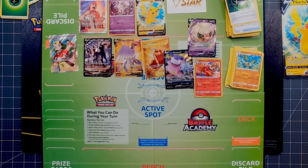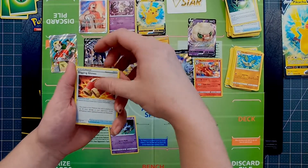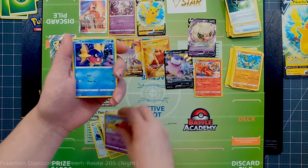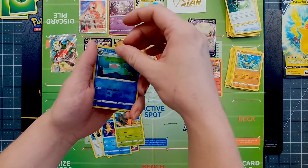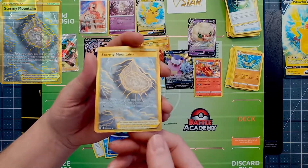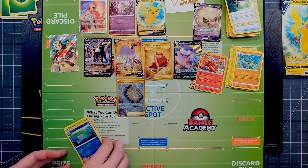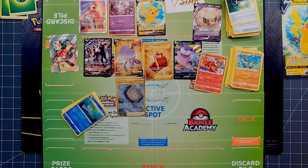Alright, my last pack — Evolving Skies, don't disappoint. I don't even want to look. Oh my gosh — another gold! Gold Stormy Mountains from Evolving Skies. I can't be disappointed — three gold cards! So we pulled three gold rares, a Trainer Gallery card, a V, and two full arts today. That's a pretty great day.